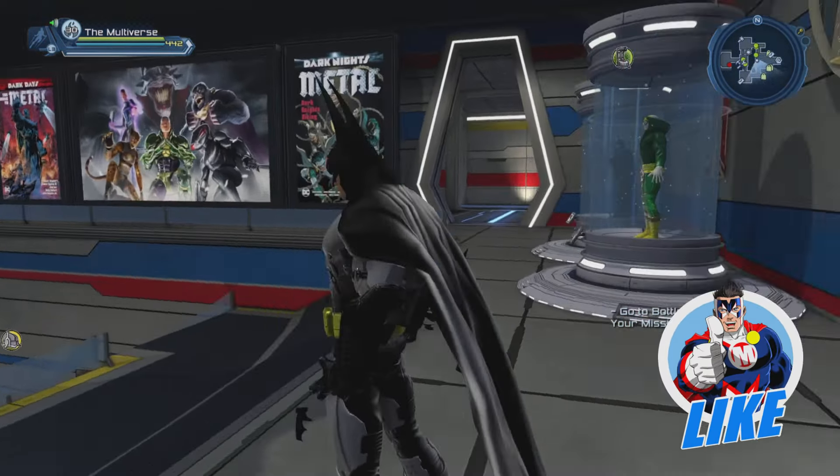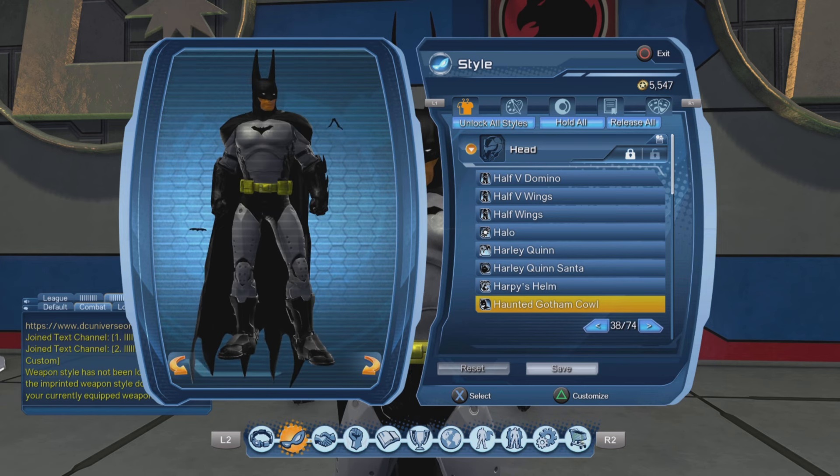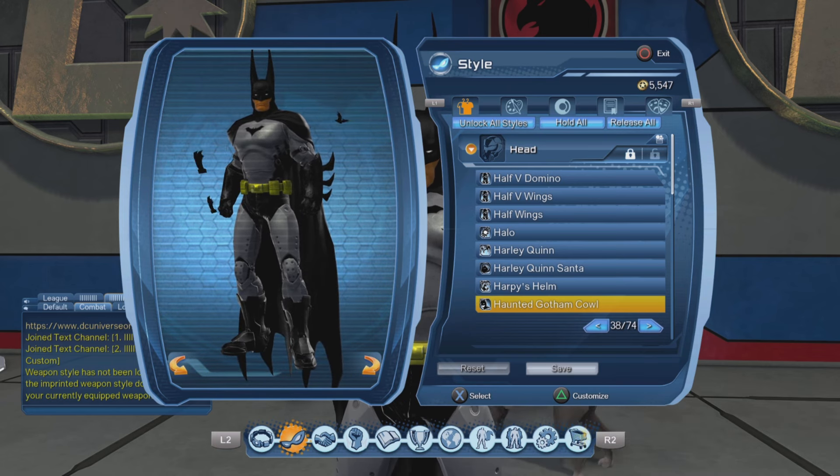Early on, the Arkham Batman style kind of looked like the classic version of the character with a few tweaks here and there. But as time went by, it pretty much became a suit of armor. And it always had those big funky gloves with the three fins on it. And of course, for the headpiece, I'm using the Haunted Gotham cowl.